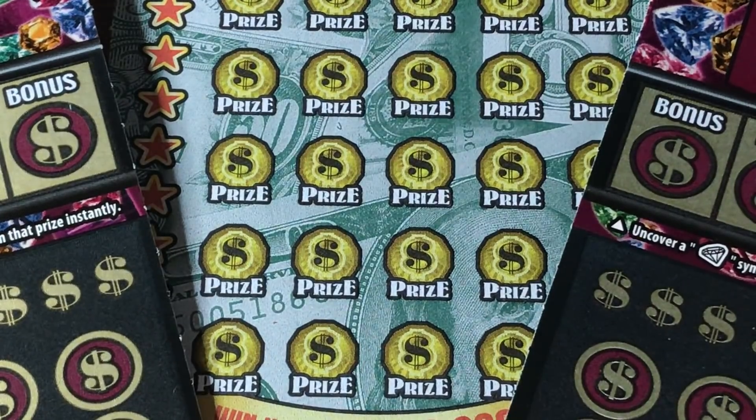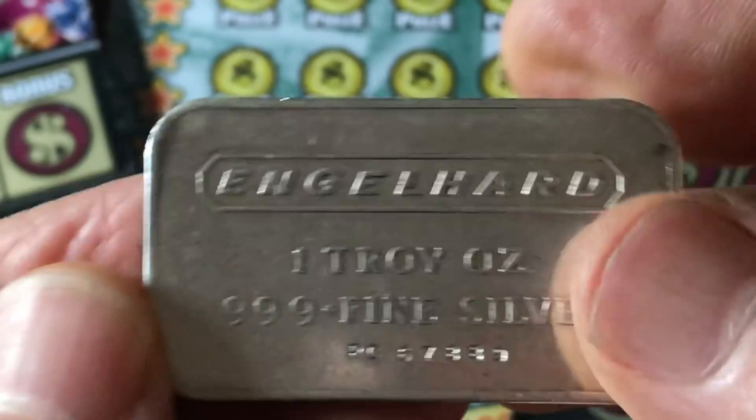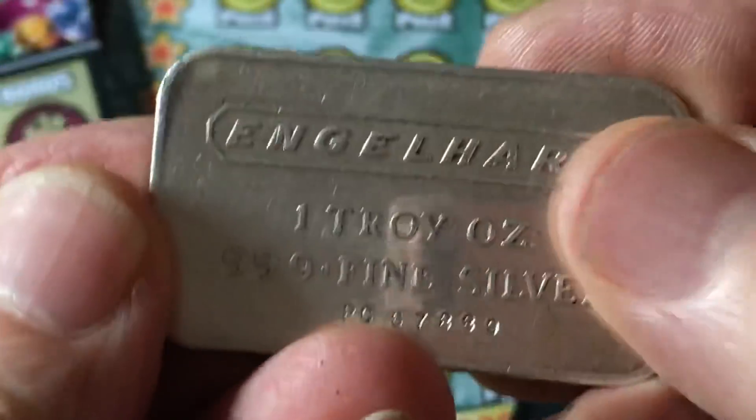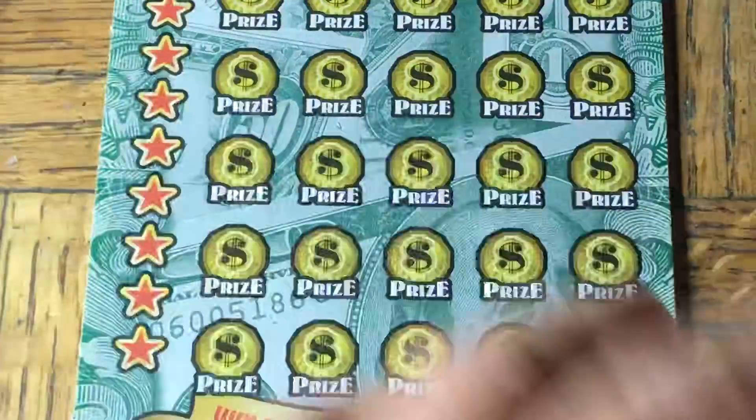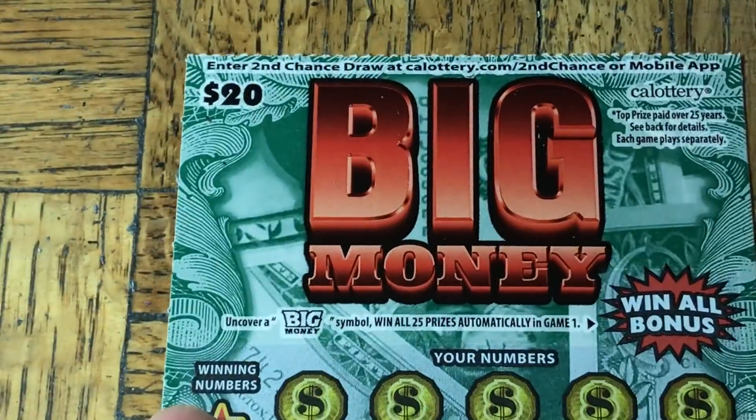I'm going to not scratch with them because they're too small to hold. I'm going to use our Engelhard one-troy ounce pure silver bar, nothing on the back. Enough of the coins and the silver — let's get to scratching. We're going to do the Big Money first.